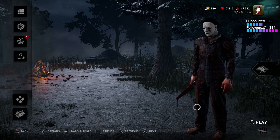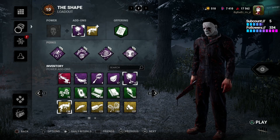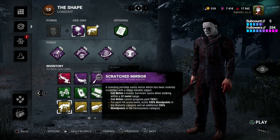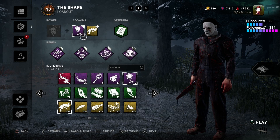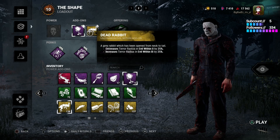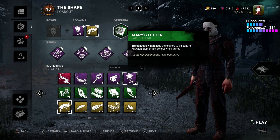First things first, all you want to do is go Chill Low. We're not using Scratch Mirrors — you must use Valentine Mirrors and the Dead Rabbit. The offering map we're actually using is Mary's Letter. As you all know, it's a very tight map, so RPD and those sorts of maps will be good.